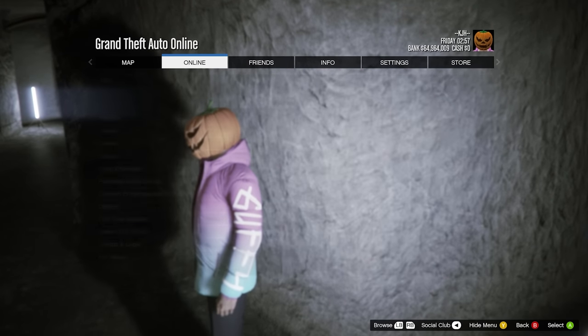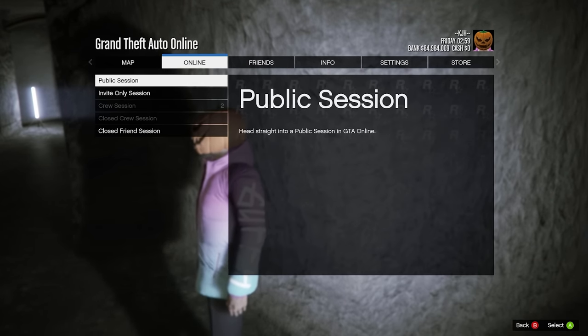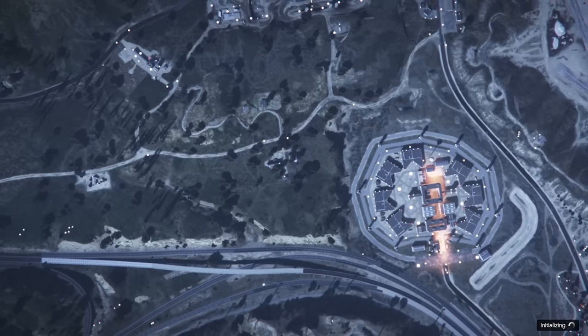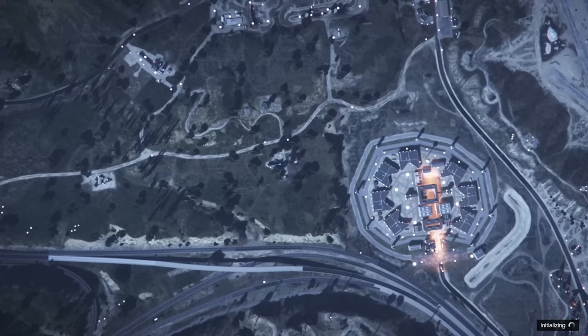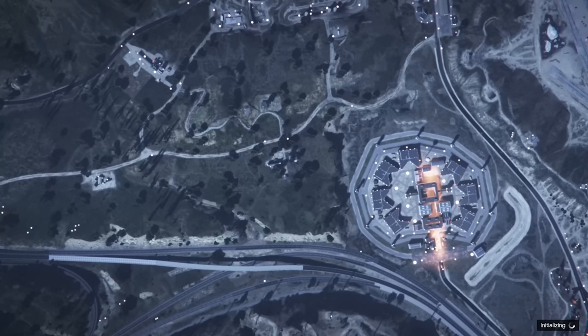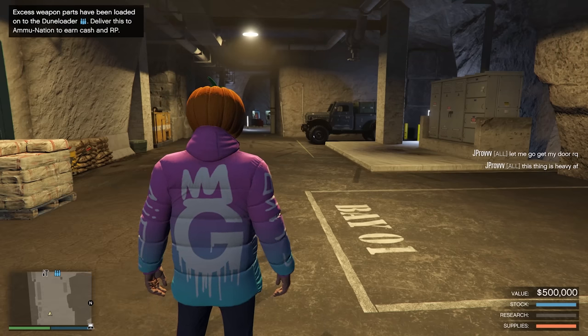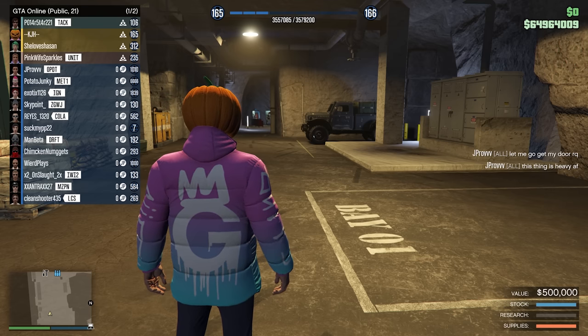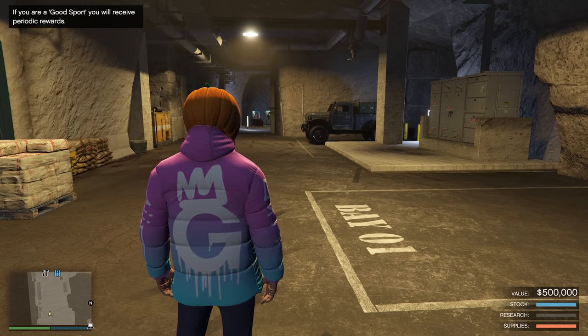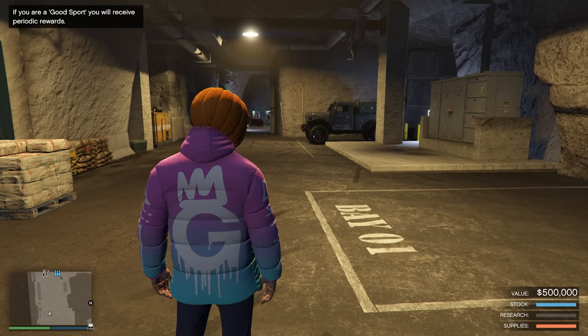What we're going to do first is go to a public lobby - the place no one talks about, especially on PC. And what a worse time to do it than in the evening when everyone's off work, everyone's off school, all the griefers are out. We have people that are level 6,666 - that tells me there's hackers in the lobby - so let's find another one.